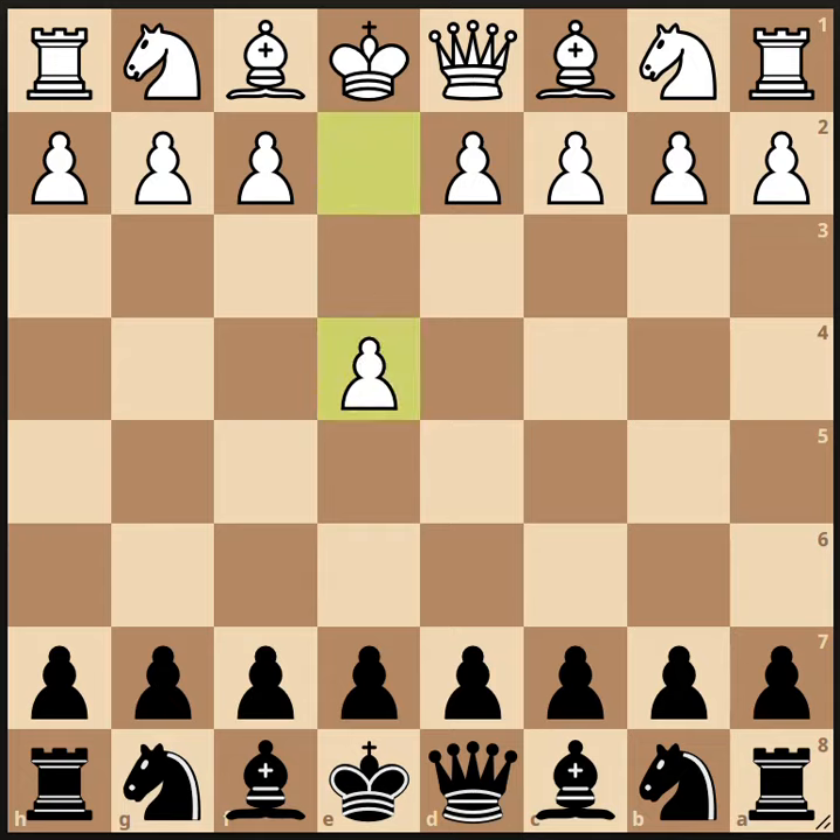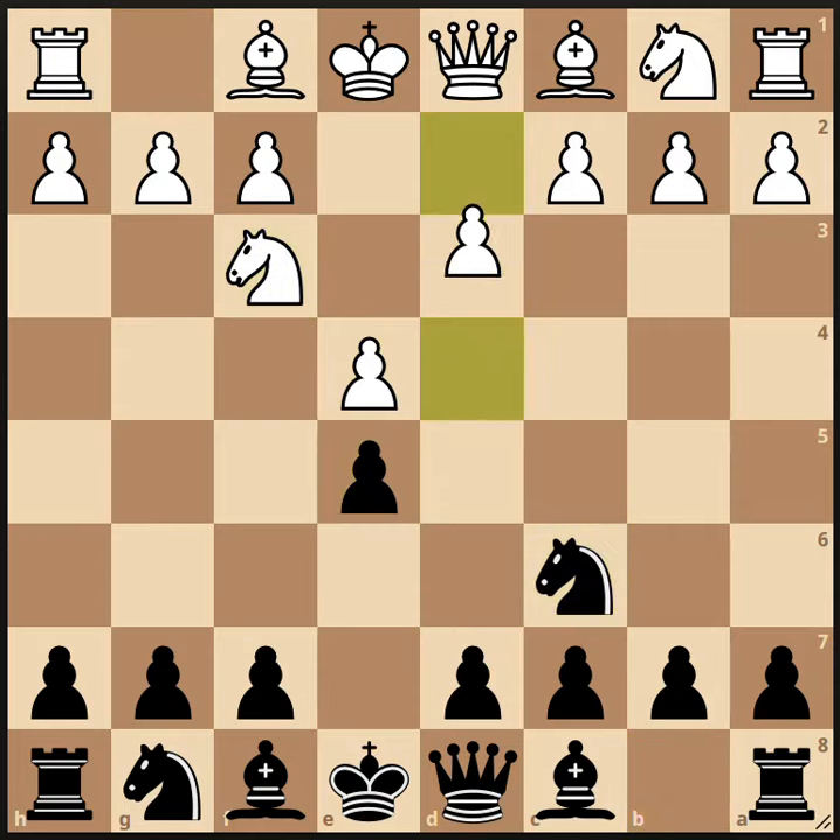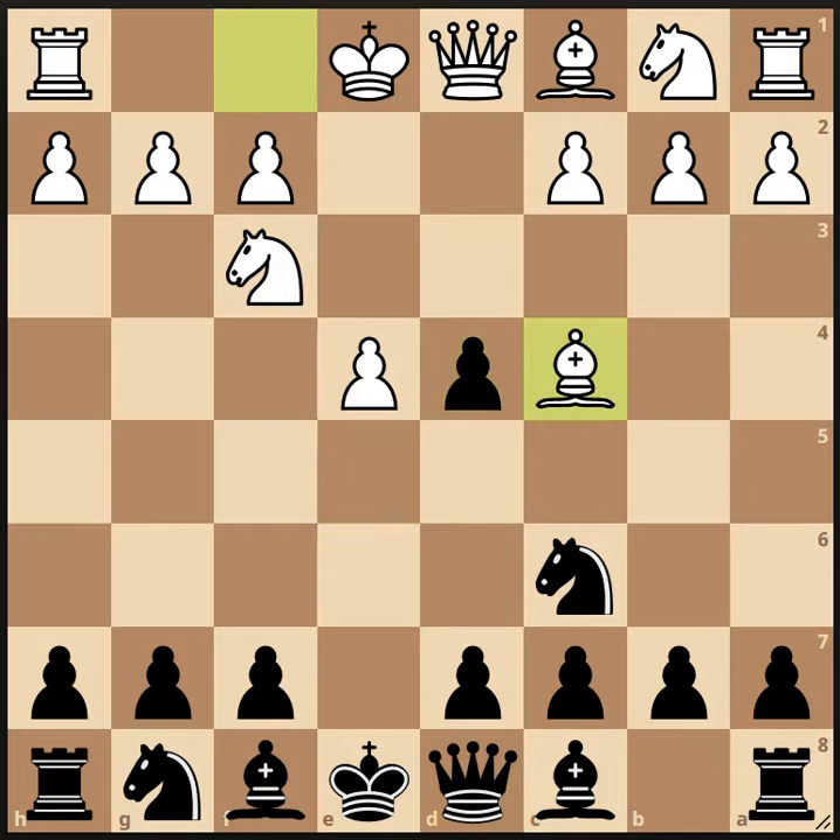So e4, e5, knight f3, knight c6, and d4 is the Scotch Game. Black should take the pawn, and the normal move here is knight takes d4, but the Scotch Gambit is the move bishop to c4, just leaving the pawn on d4 and getting on with development.